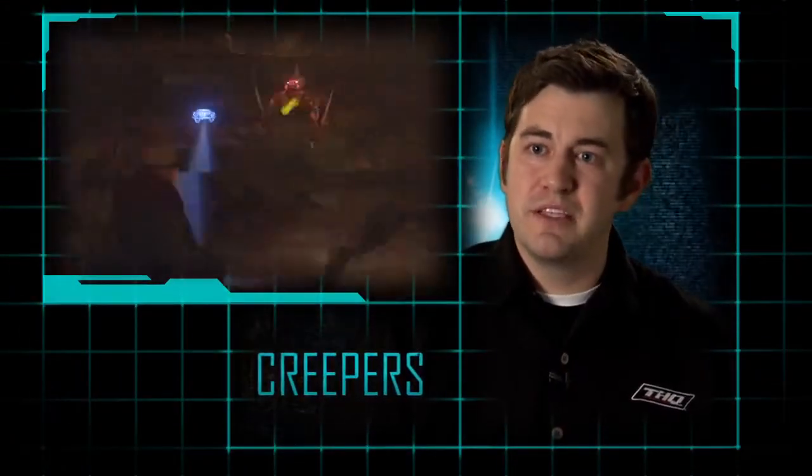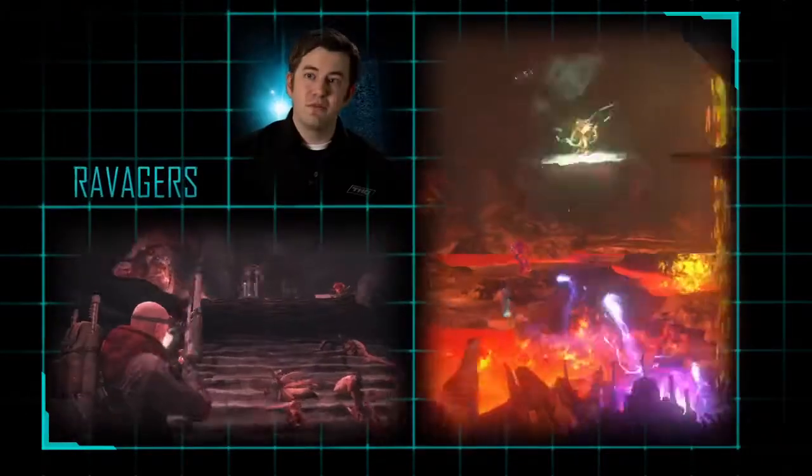These guys like to melee you, they like to spit acid at you. Then we have the Ravagers, they're kind of like the mid-level infantry. They stick to buildings, they can throw lightning bolts at you.